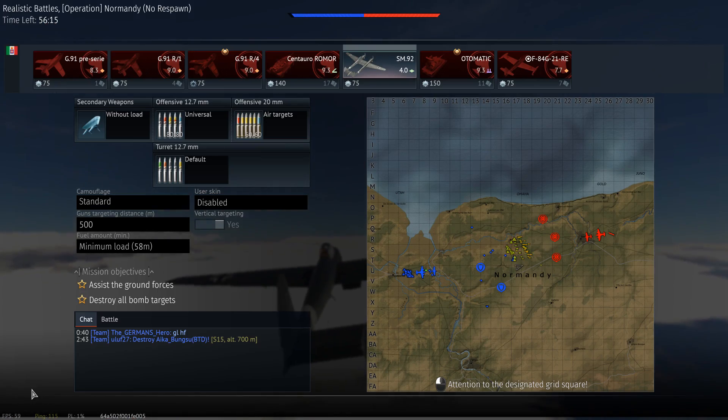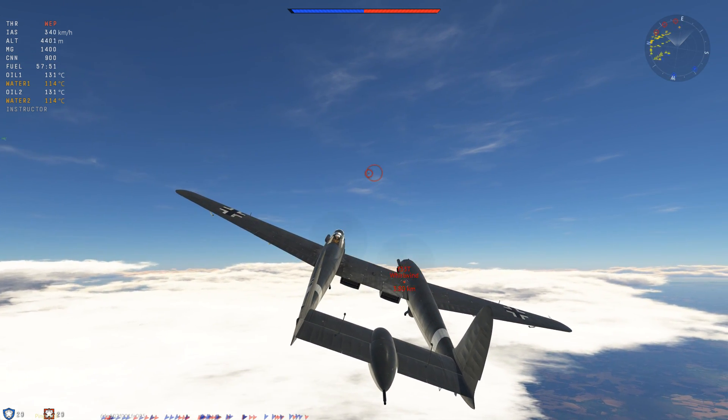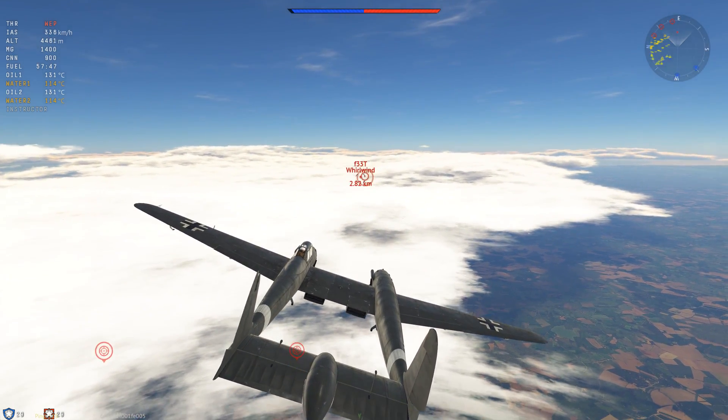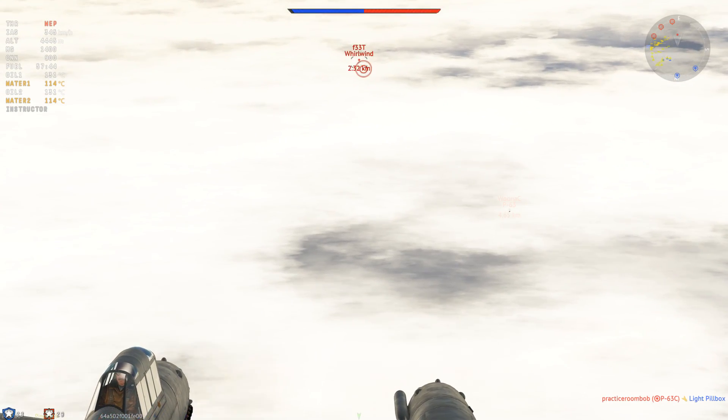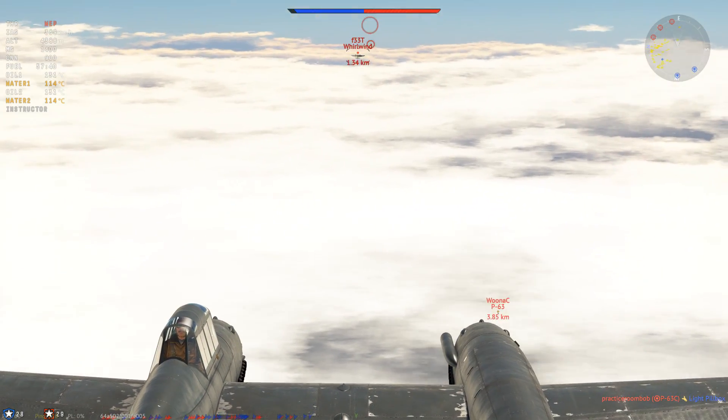Rather than resembling a P-38 in terms of overall shape and layout like the SM-91, the SM-92 is more like a Bf-109Z, or if you will, also a Twin Mustang — the F-82.